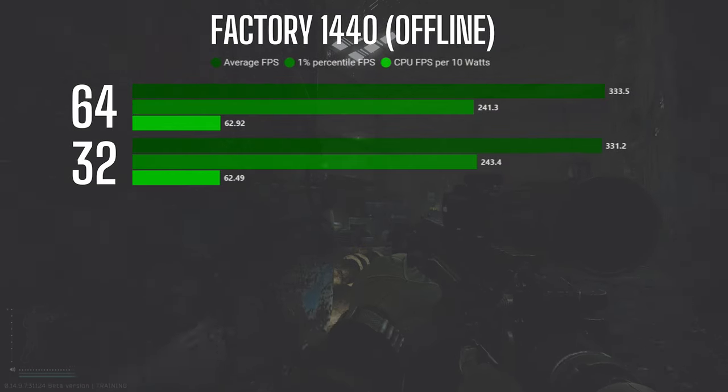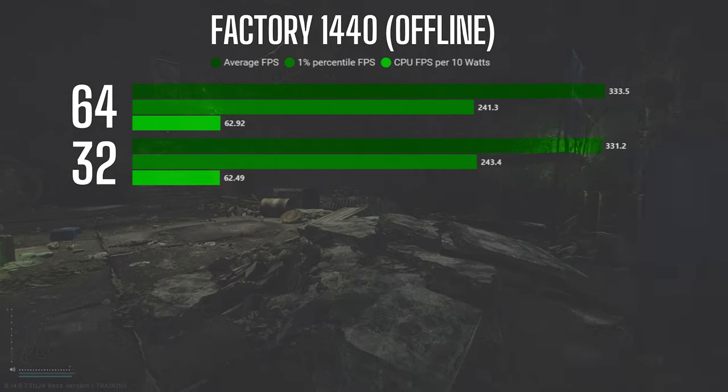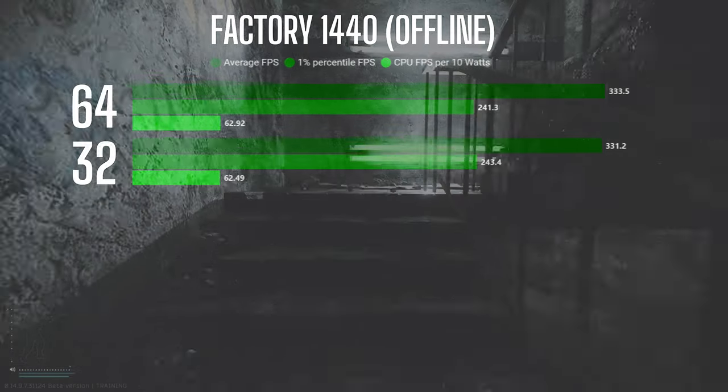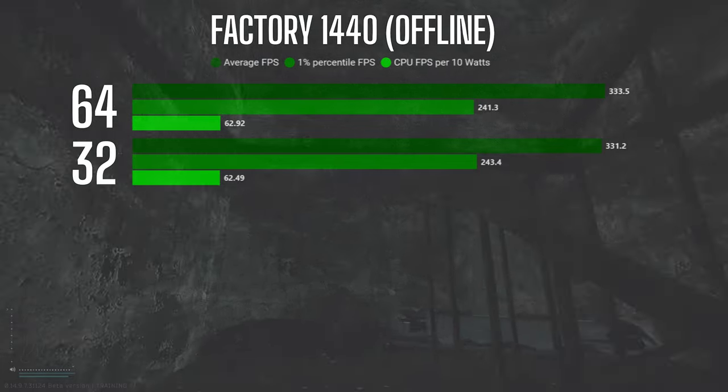When comparing 32 gigs versus 64 gigs in my Factory offline runs, the average FPS difference ended up being about two and a half FPS — basically within margin of error. The performance was essentially identical, and it felt that way too.